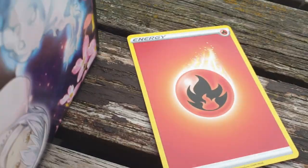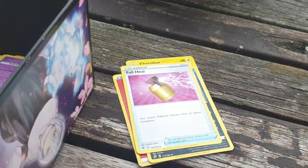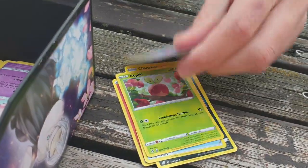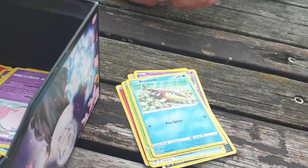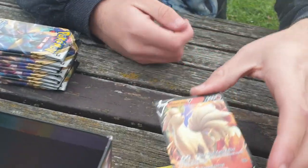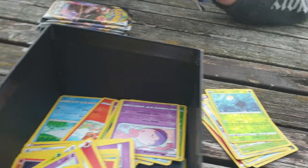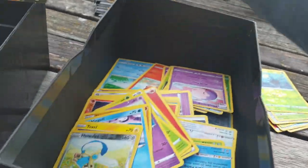Fire Energy, Charjabug, Skuntank, Full Heal, Applin, Hattena, Arrokuda, Galarian Meowth, Snom, Reverse Snom, and a Ninetales V. Holy moly — two hits in a row! That's not too bad.